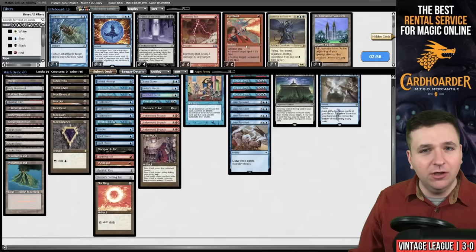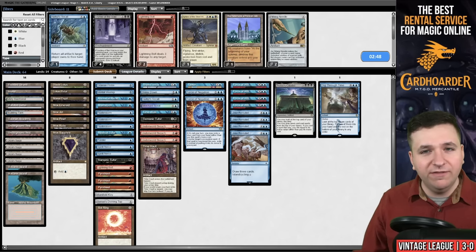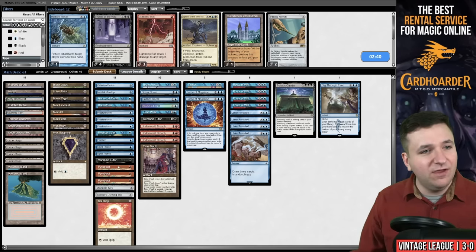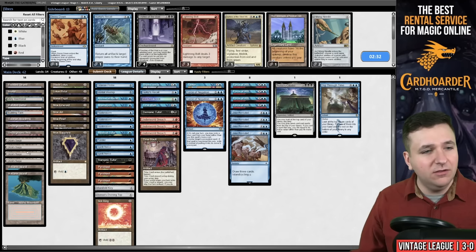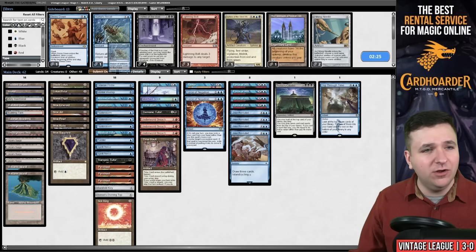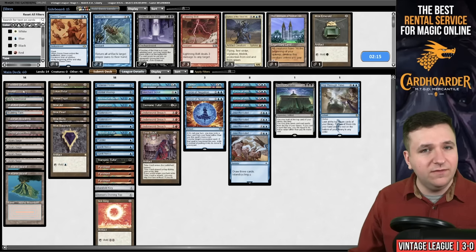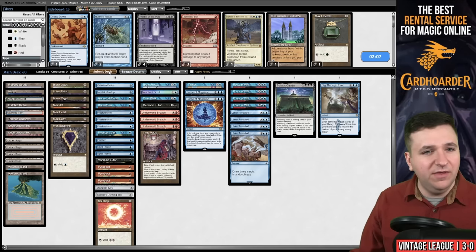All that Library of Alexandria drawing was not good enough. We're facing another blue deck — a combo mirror where they're likely playing Paradoxical Outcome. Having a Hurkle's Recall in your deck isn't ideal, but it's not the worst. If they're playing the Library of Alexandria list, I don't know if they have Sagas, so I don't think I want the Dress Down — that's 62 cards. Hurkle's Recall needs to go, then probably Mox Emerald. We'll submit.